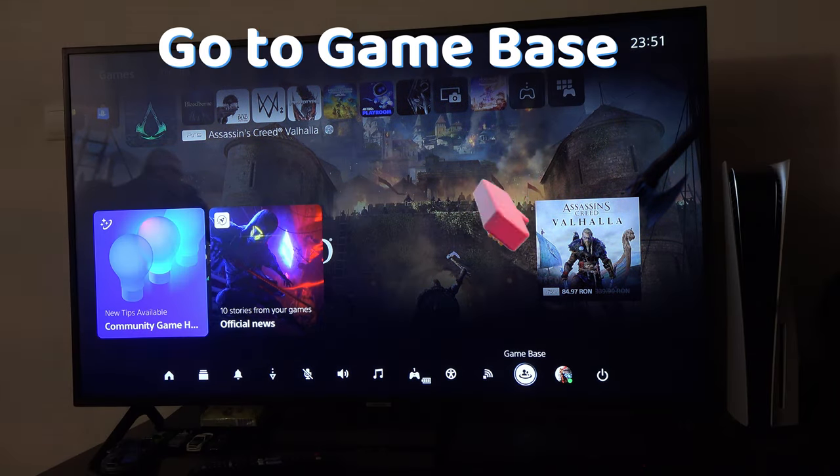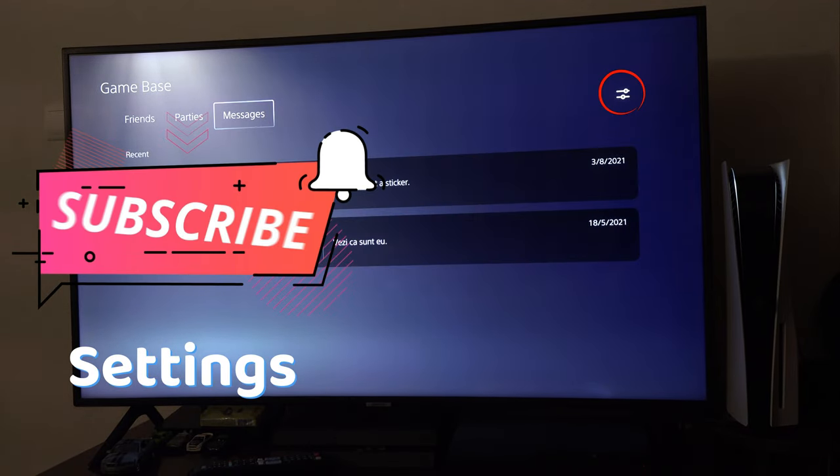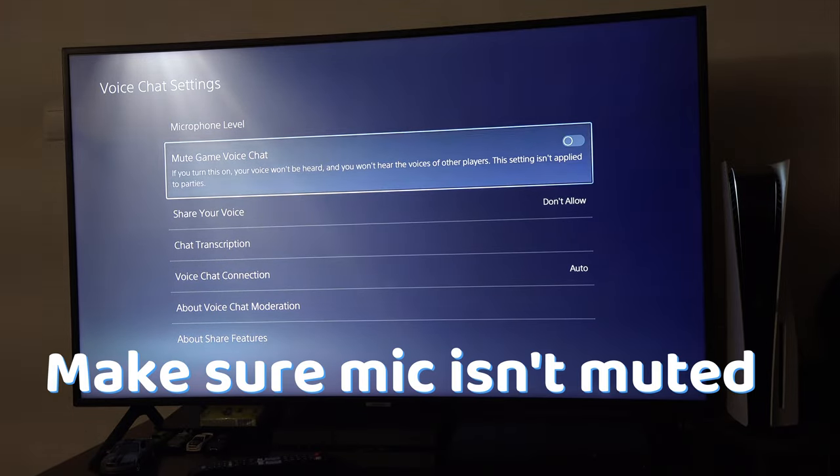You can also go to Game Base, press the Options button, go to Game Base, go to Settings, Voice Chat Settings and make sure that your mic isn't muted here.